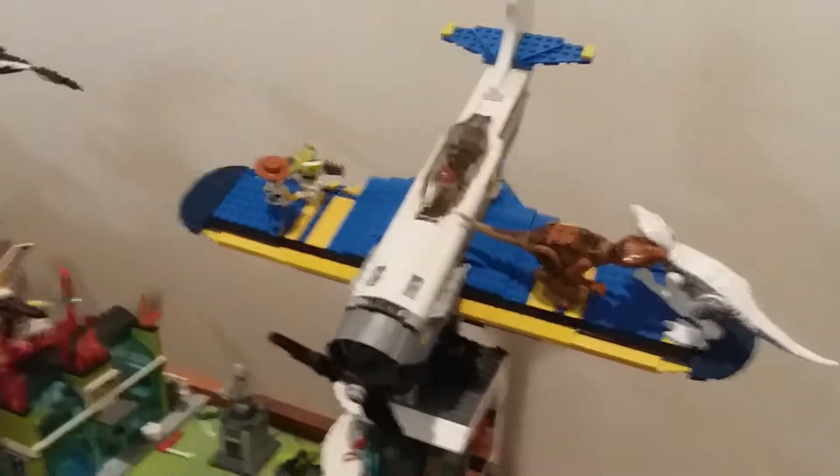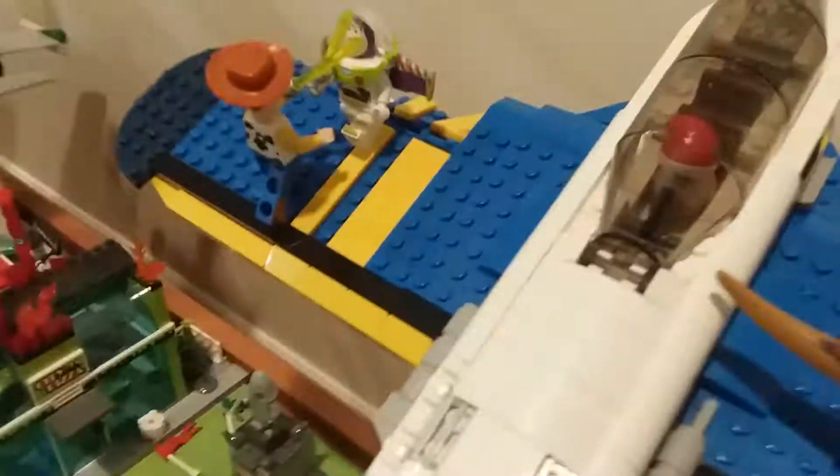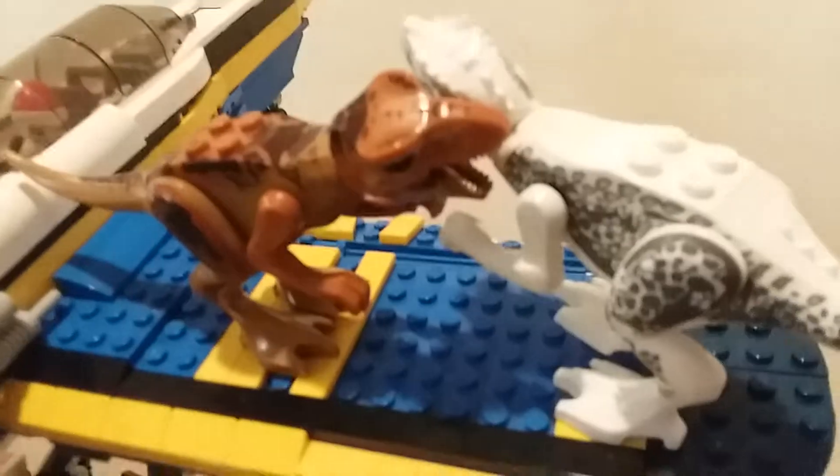And then this was another Lego I just put in. So BB-8's driving. Buzz and Woody are fighting lightsabers. And this is from Jurassic World, the first one — they're battling each other. And over there is an eagle and a dinosaur fighting.